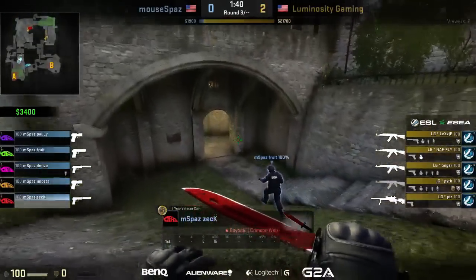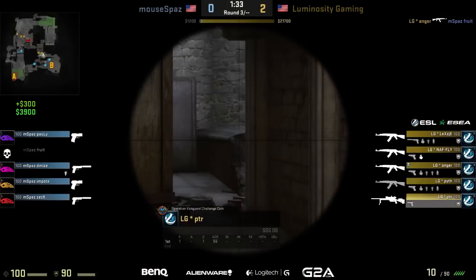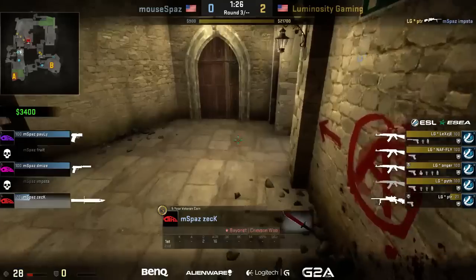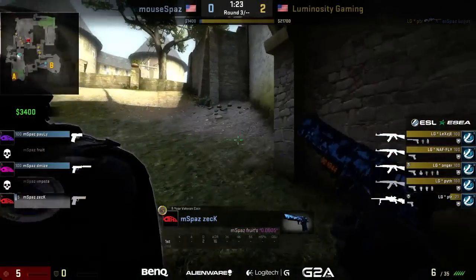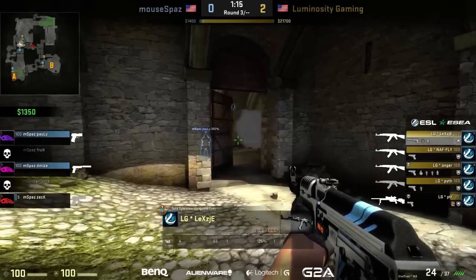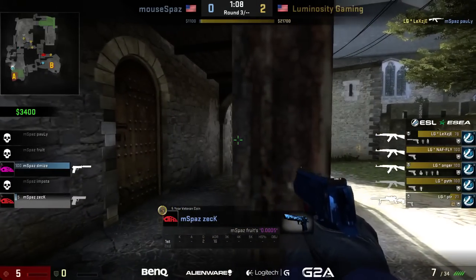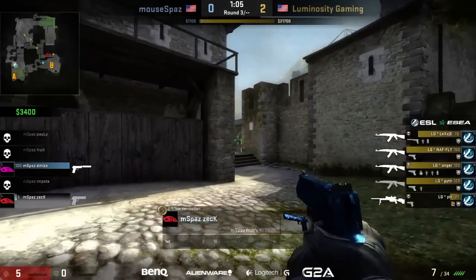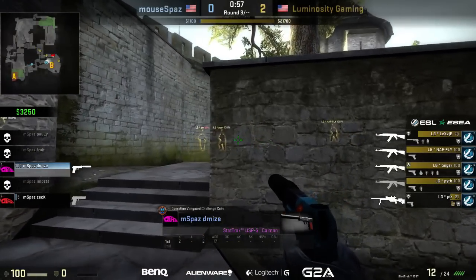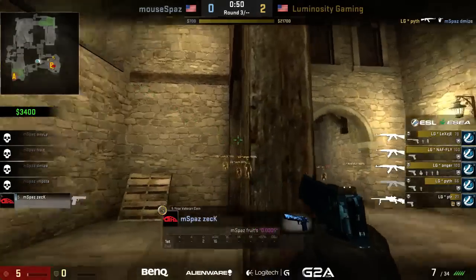mousepaz goes more aggressive this round, pushing fruit down mid, and he pays for it — anger set up nicely for the trade frag. Although there was no need for a trade — peter with a nice chest shot. Zack going for the deagle at 5 HP, not a good start for mousepaz. I really like that they haven't fully invested into either of these first two eco rounds — no armor, just upgraded pistols. It's not a super huge investment. They want to get into that fourth round with a good economy, not lacking for smokes, kits, or molotovs.